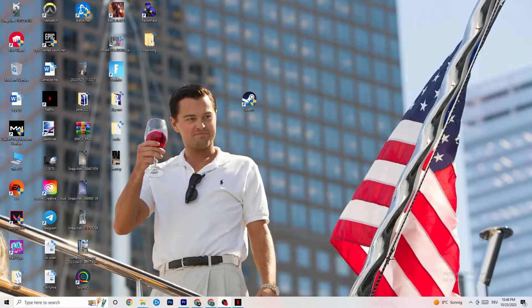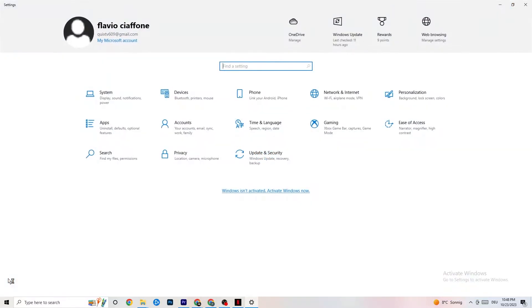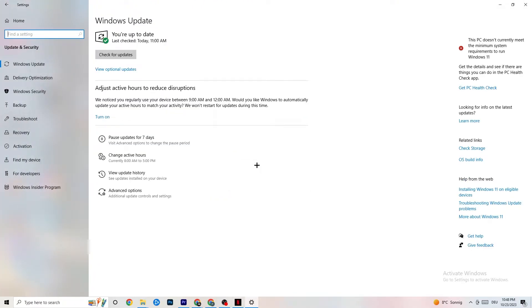The first thing I recommend for everybody is to navigate to the bottom left corner of your screen, click your Windows sign or use the key on your keyboard, then click Settings. Navigate to Update & Security. I know it sounds basic, but trust me — keeping your Windows and driver updates current will solve 90% of your problems. Check for Windows updates, because most issues you're currently having will be solved by simply updating Windows.